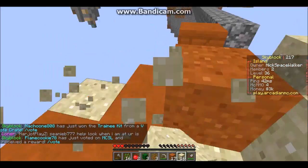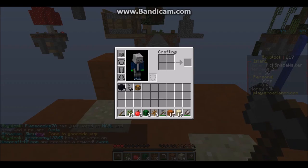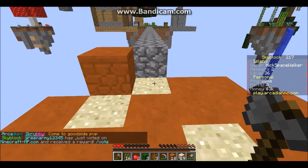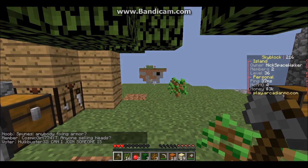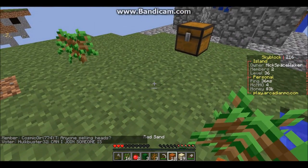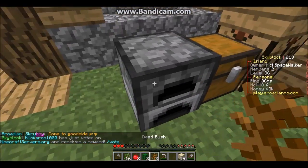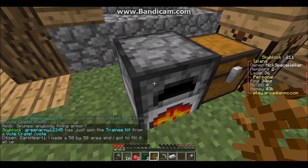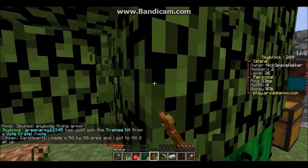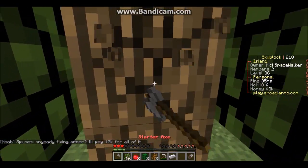I got most of the sand off the top here. I'm also gonna grab this chest. Can you grow cactus on — yes you can. I'm gonna go ahead and smelt some of the glass here. Whoa. This island is getting very cramped — it's like we have everything just jammed, packed together.